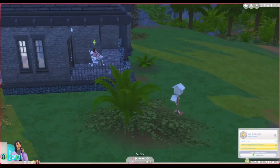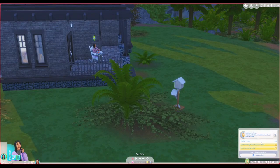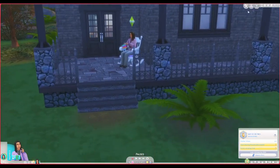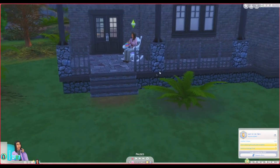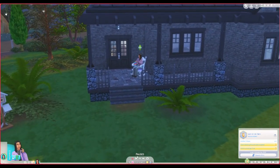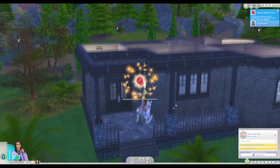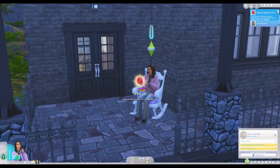Oh, and it looks like we got — what did we get? Oh, we knit for a full hour, apparently. Awesome. I'm just gonna let our sim do that for now. Oh boy. And we're level two of the knitting skill. How nice.